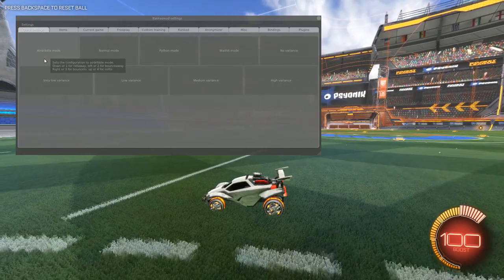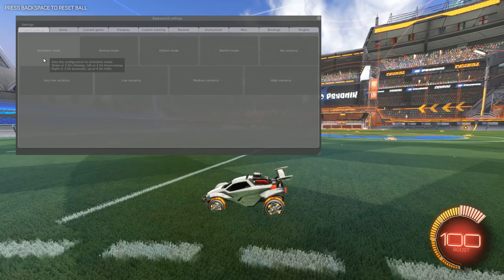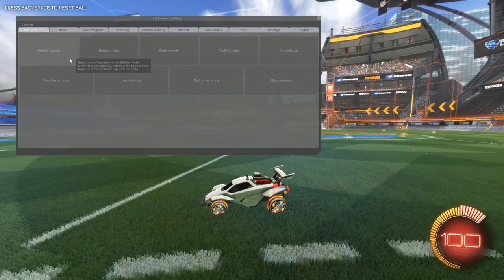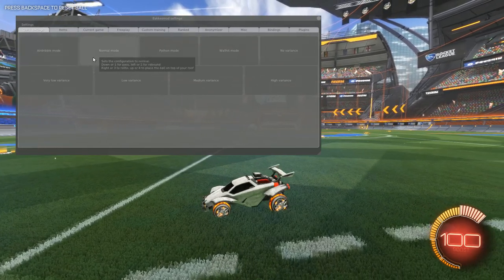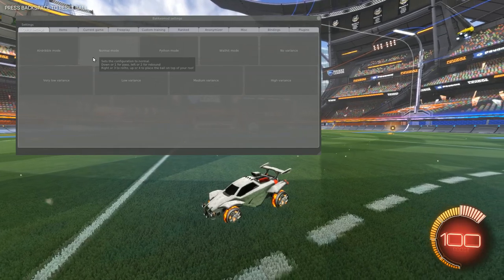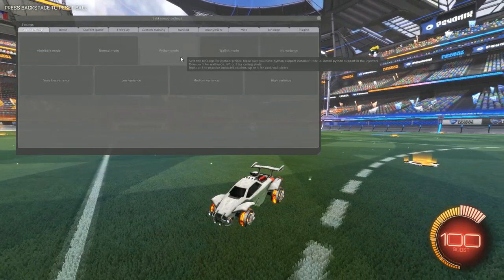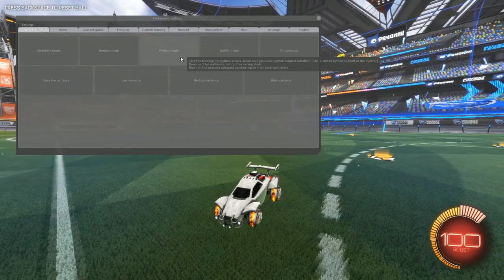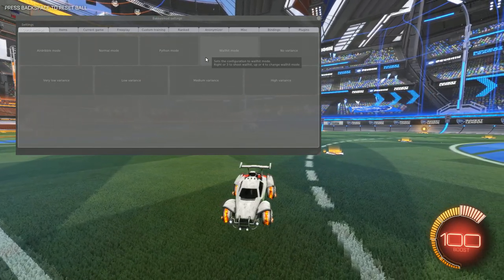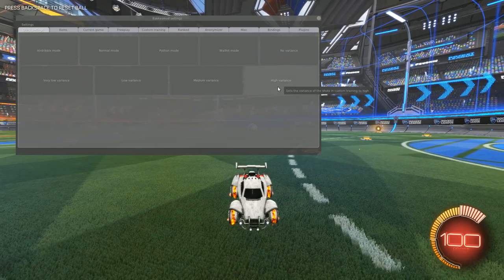There's an air dribble mode — this sets the configuration to air dribble mode: down or one for roll away, left or two for bounce away, right or three for bounce two, up or four for roll two. For normal mode, you get: down equals a pass, left equals a rebound, right equals a roll two and four, which places the ball on top of your roof. Python mode is: down for wall reads, two for ceiling shots, three for practice awkward catches, four for back wall clears.